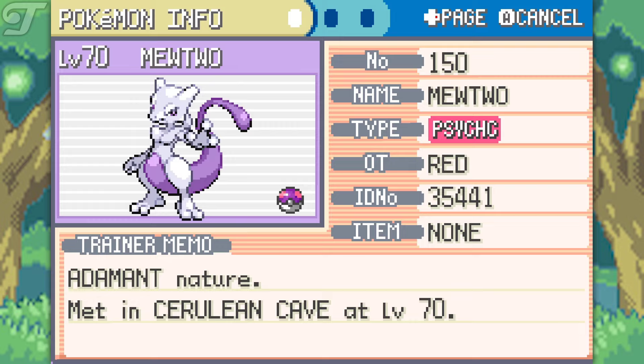There you have it everybody, that is how you catch Mewtwo in Pokemon FireRed and LeafGreen. I hope you all enjoyed watching. If you did, then make sure you hit that like button, it is very much appreciated, and subscribe so you don't miss out on my future uploads. With that being said, I will see you in the next one.